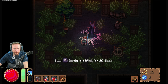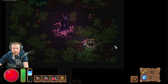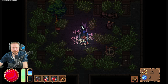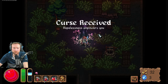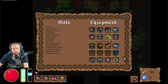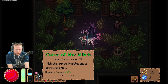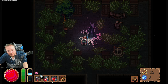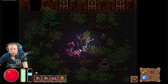Invoke the witch for 30 hope — I got 73 hope, well let's see what happens when I do that. What happened? No, I don't like it. That doesn't make me happy at all. So if I get hopeless, I have 50% damage — that's fine and dandy and all, but I don't want that.